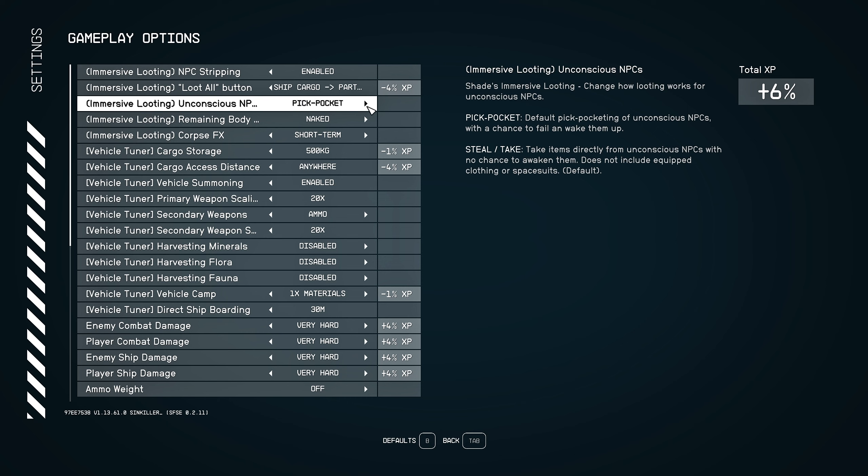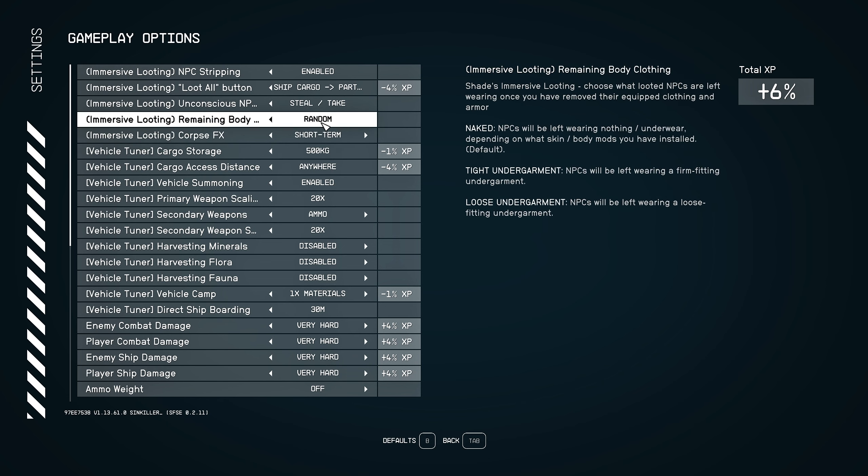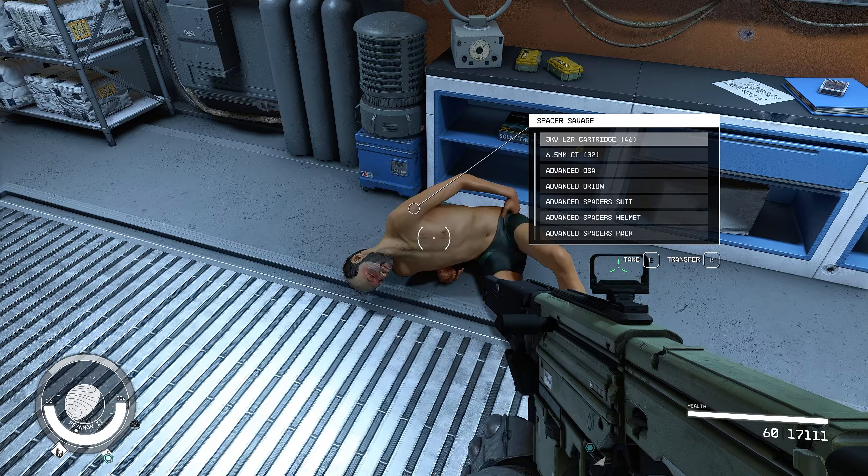For unconscious enemies, the default is the normal pickpocket system, or you can use Shade's updated 'steal and take' system. There's also a cool option to change what's remaining on the body — tight undergarment, loose, or random. Random is a cool one. We can also add a corpse visual effects option — long term or short term — which causes a disfigurement to some NPCs. It's still a work in progress but a very cool concept.